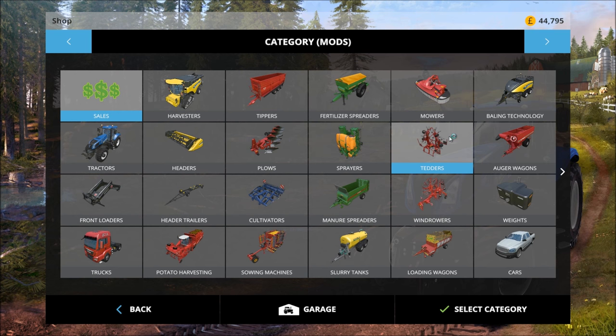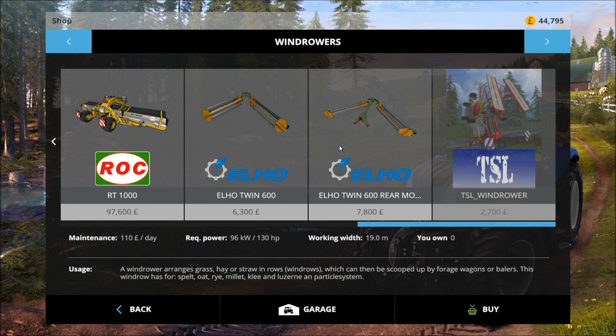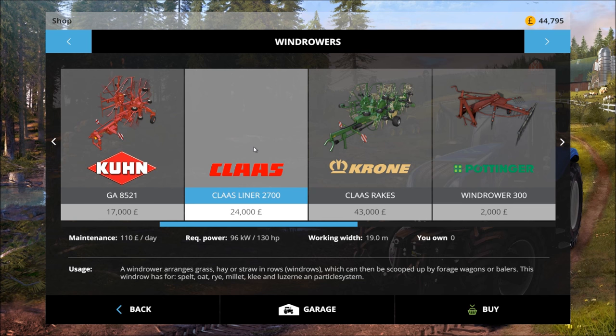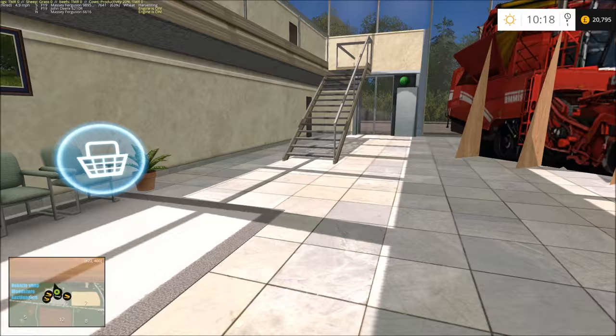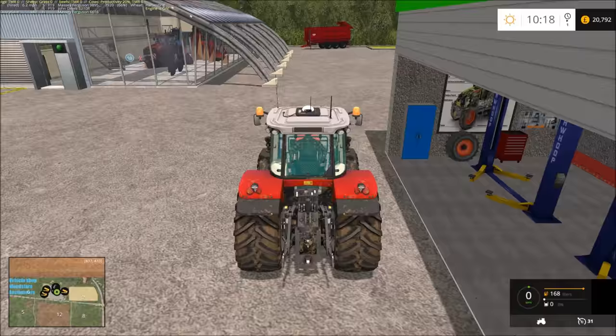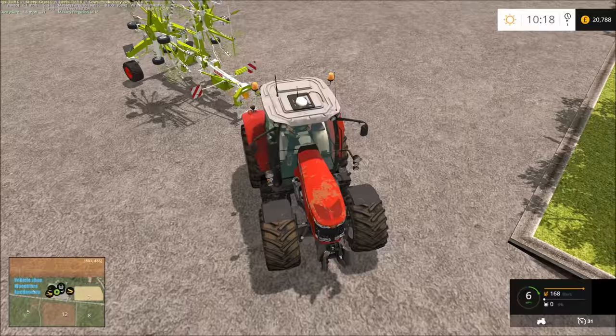Alright, what have we got here — we're in rowers. That's a bit expensive for what we need. I do like that one but it looks a bit big on the tractor. I'll have to go with this one I think — a little bit more expensive but it's appropriate from the shop we're buying it from, as it's a Class. So, very appropriate.